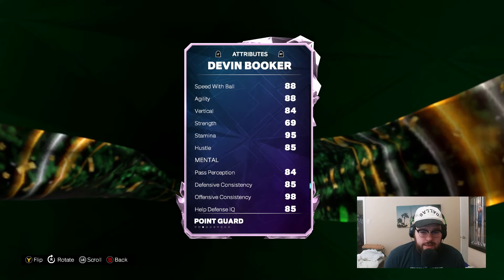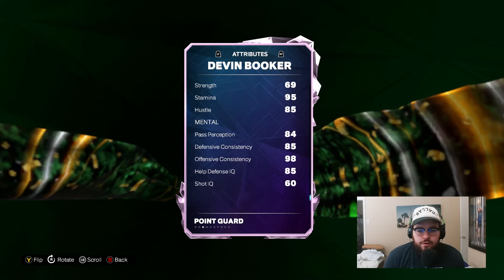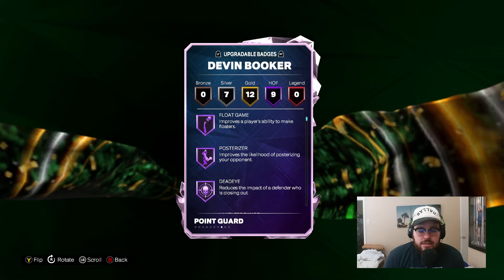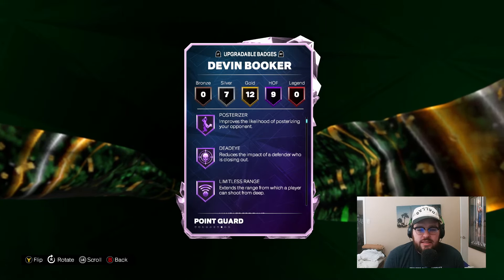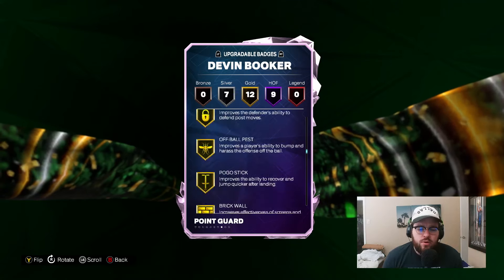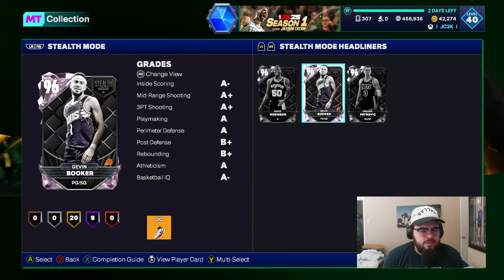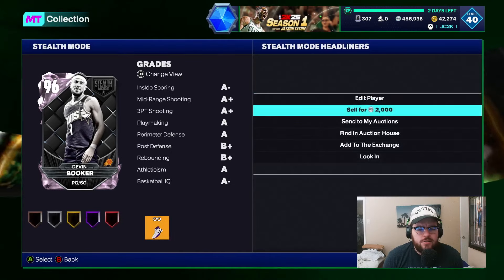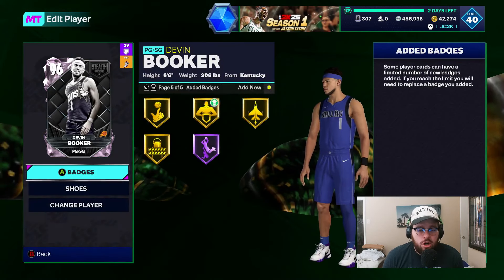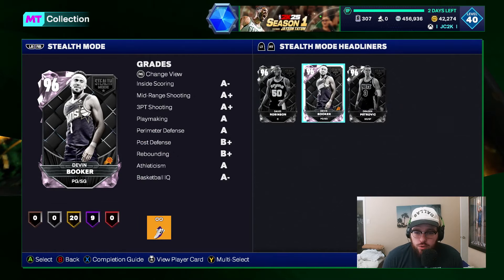He's got 93 speed, 88 speed with ball, 88 agility, 84 vert. Badge-wise, fully badged he's got 29 total badges — he's super complete, super good. Best point guard in the game for sure.